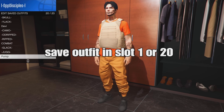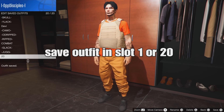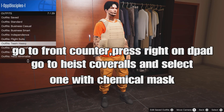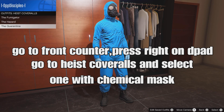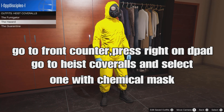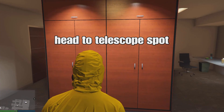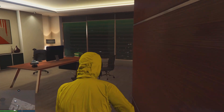I'm gonna save it in slot 20. From there, go to the front counter of the clone store, press round on d-pad, go to Rockstar curated outfits, and select one with the chemical mask. Now go ahead to the telescope spot and do the telescope glitch to transfer the mask onto the outfit that we saved.